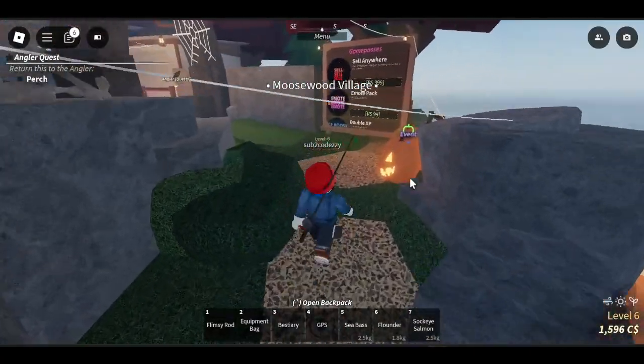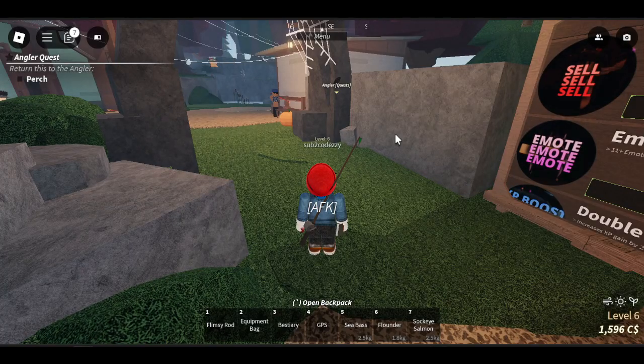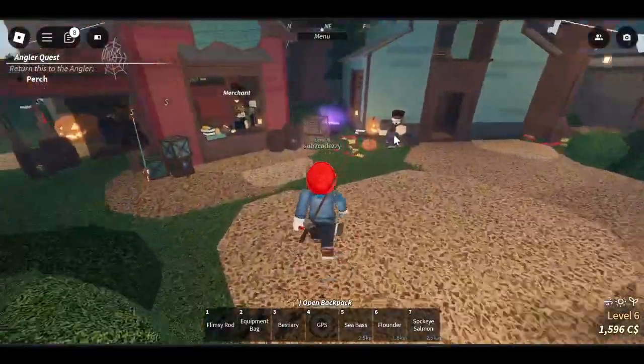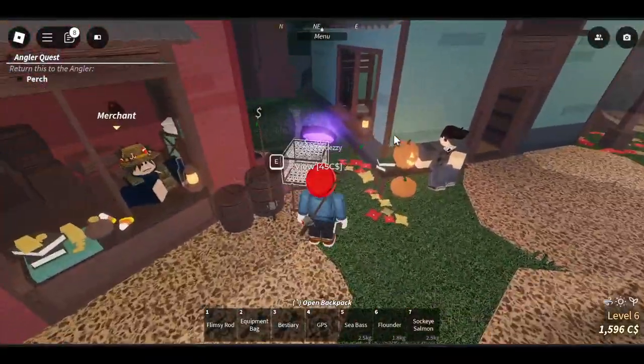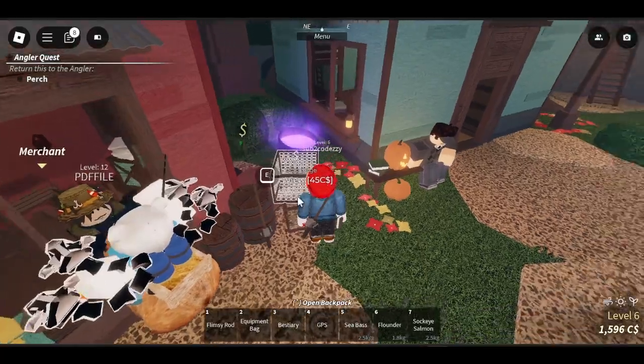All you have to do for this method is purchase some crab cages right here. You guys can purchase these from anywhere on the map, but you can also purchase them from here. As you can see they're only 45, so I recommend getting at least a thousand of these.